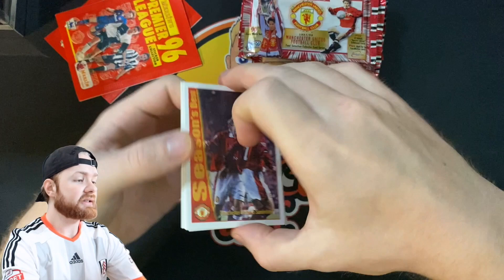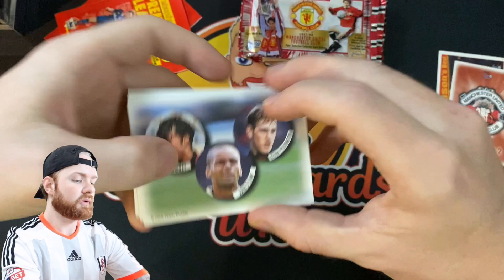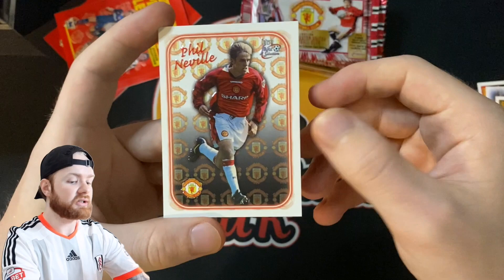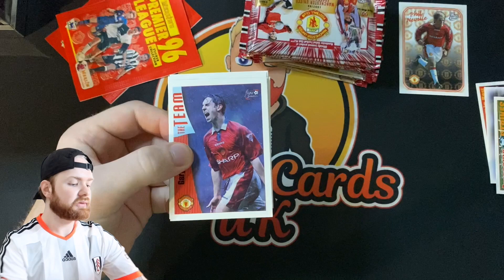We are looking for David Beckham cards, and to finish off the collection we're looking for those last few embossed logo cards. We've got Season's Best, the checklist badge — Ben Thorley, John O'Kane and Kevin Pilkington — and Awesome Strikes. I don't actually think I've got this one, so these are the ones we're looking for as well as the David Beckhams to complete my collection. Very good start — we got one of those wanted cards from the first pack.